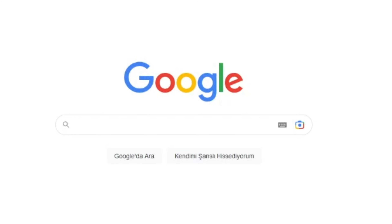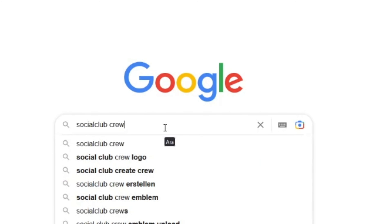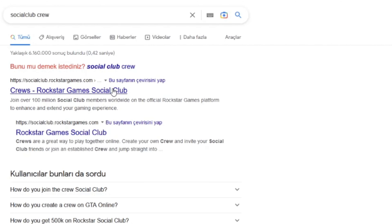First, we need to search for Social Club crew on google.com. Next, go to the Social Club website.